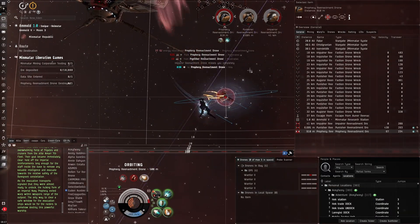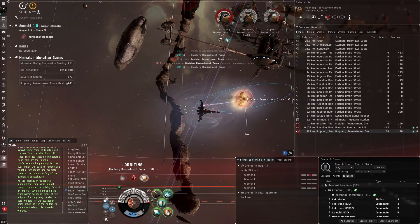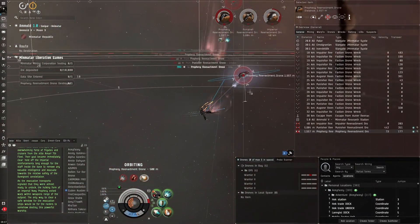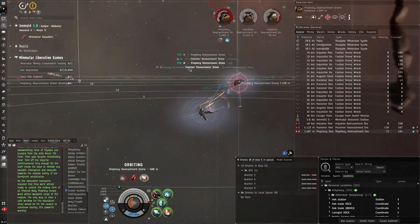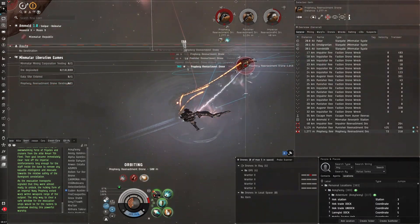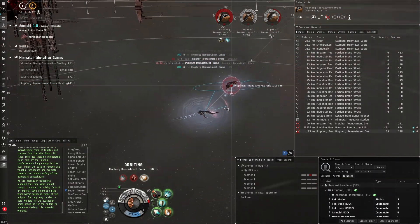We got a penetrating shot right in our face, but we're still tanking really well. The Caracal Navy Issue is pretty beefy, especially with the C-Type medium shield booster. There we go — didn't even need the drones, he goes down very quickly.